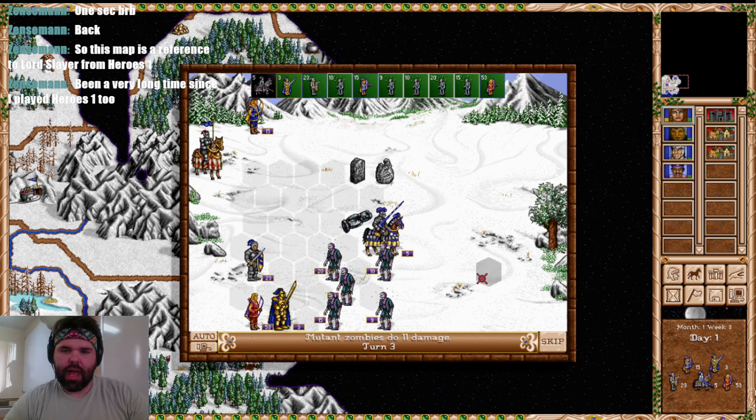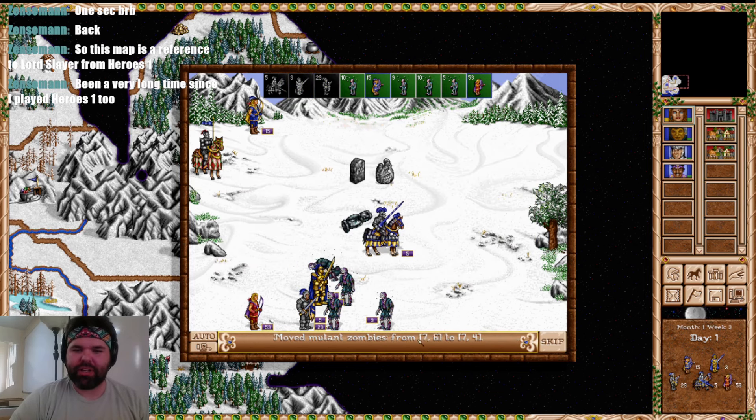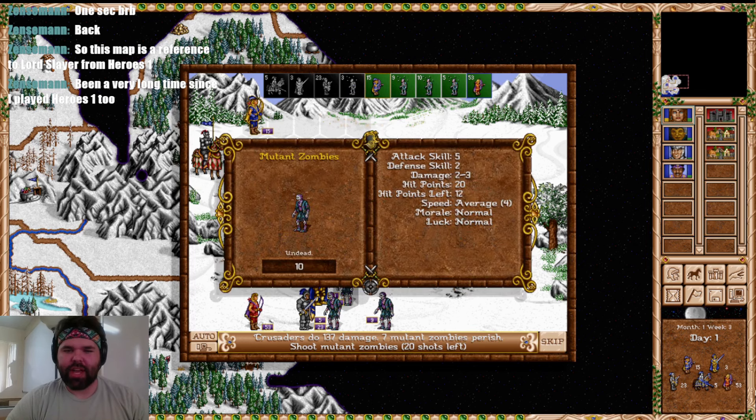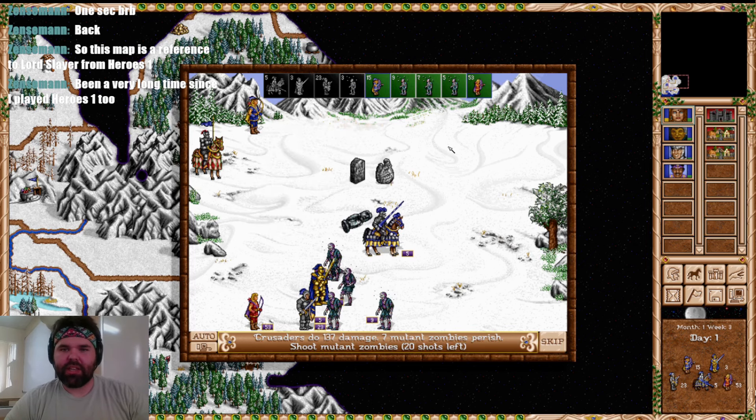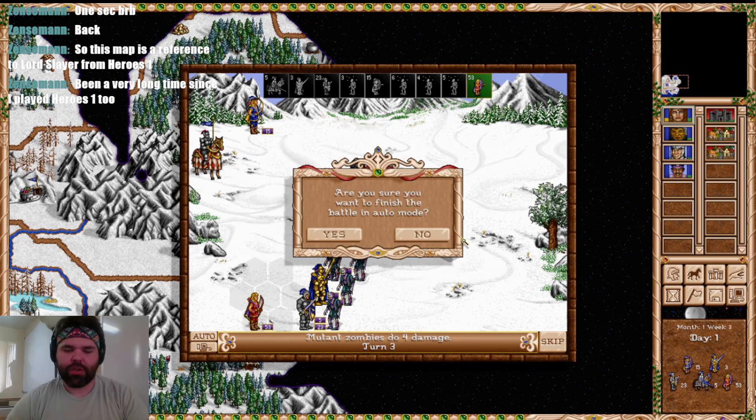That one Master Swordsman perished simply because he got impetuous and ran across the battlefield. I think if we hit Q, we might win this battle with no losses whatsoever — that's what I'm hoping for. We'll kill three to five here, then kill this big stack of twenty. Oh yeah, that feels so good — cutting through the undead like butter. They've got no chance against us. Let's hit Q and finish the battle from there.